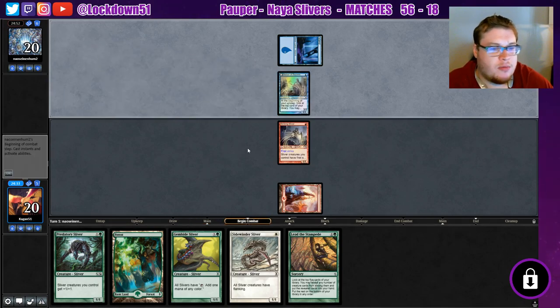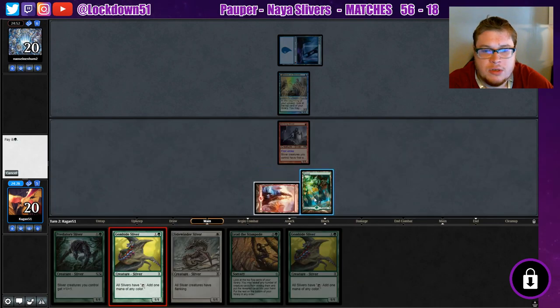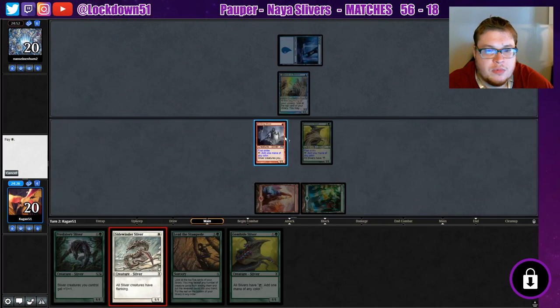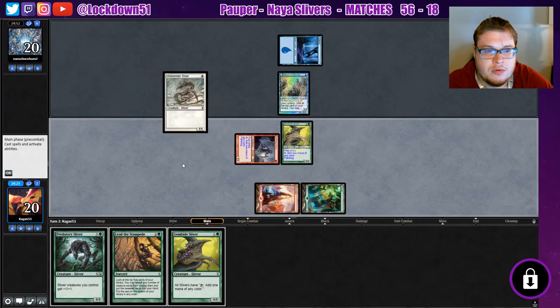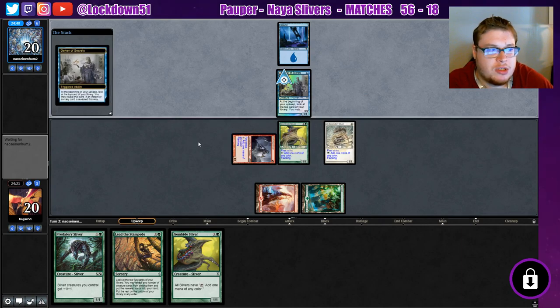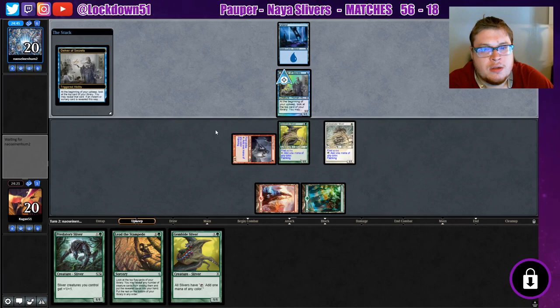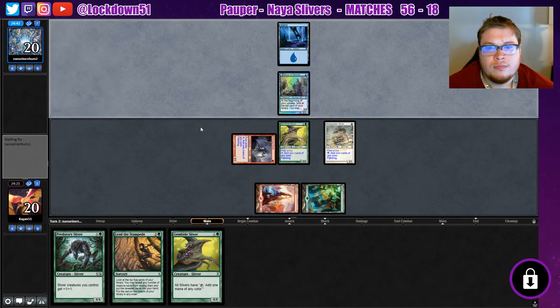Blue Delver — everybody's playing it. We keep getting it. We're free to develop now, which is good, and we have a backup Gemhide in case this one dies. Let's just see — no flip on the Delver, please. No flip. Good.